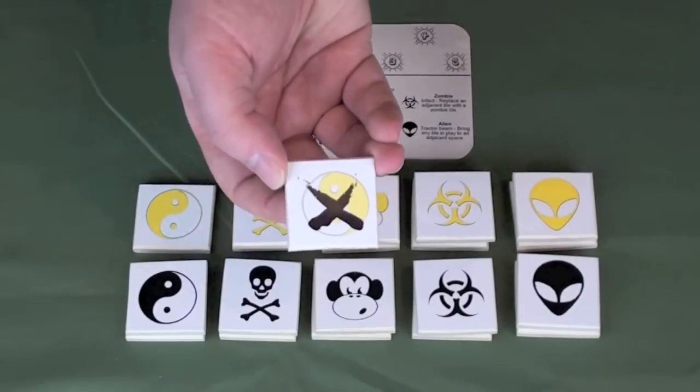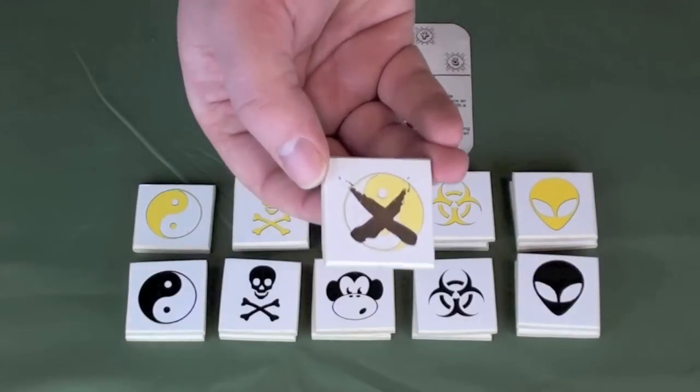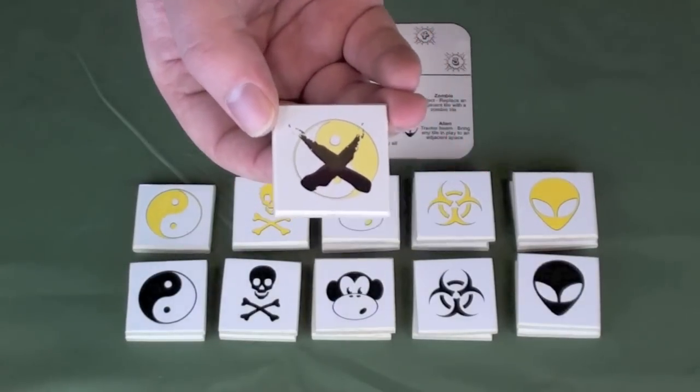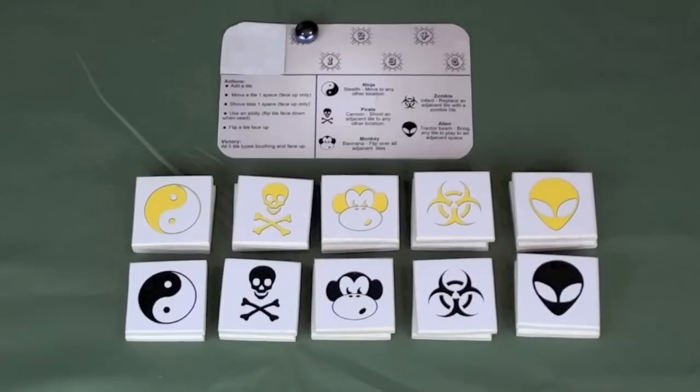By 'active,' I mean that if a piece uses its ability on its turn, it's going to flip over to the opposite side, which has an X on it — this is the inactive, or used, side of a piece. You need all five different pieces to be touching, either orthogonally or diagonally, in a pattern and active, in order to win the game.